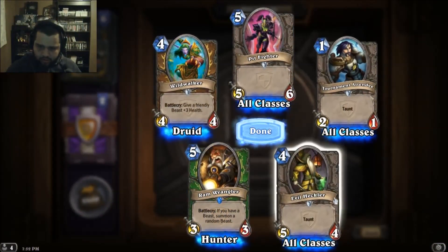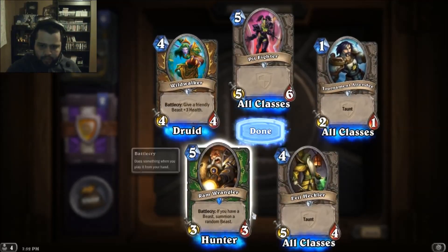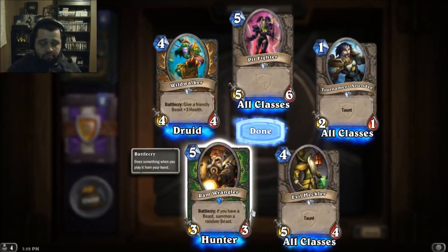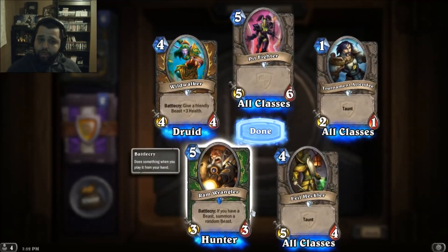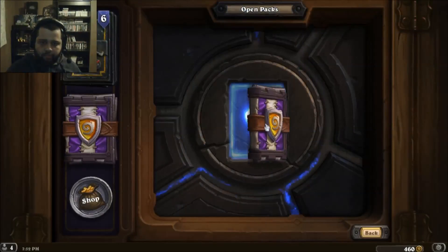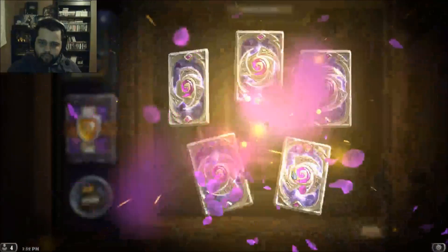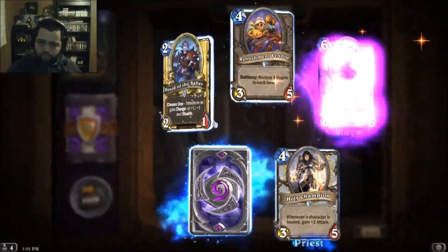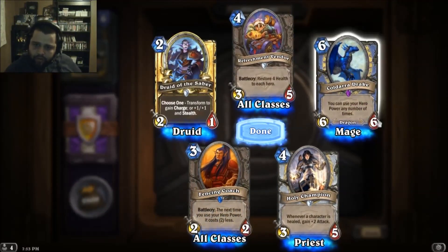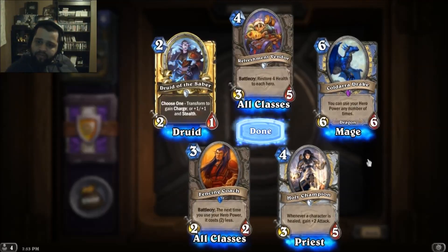Not too shabby — if you have a beast, summon a random beast. Nice. Coldara Drake — you can use your hero power any number of times. Wow, that's cool.